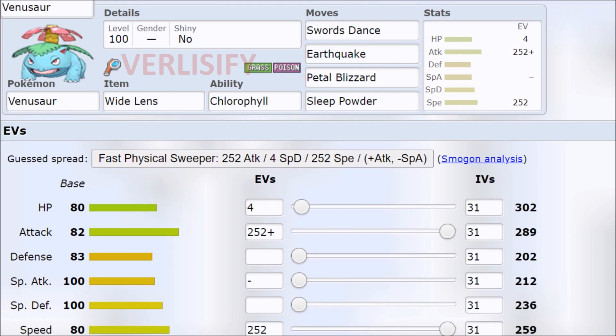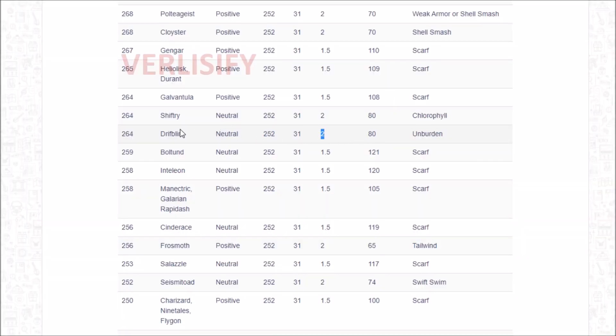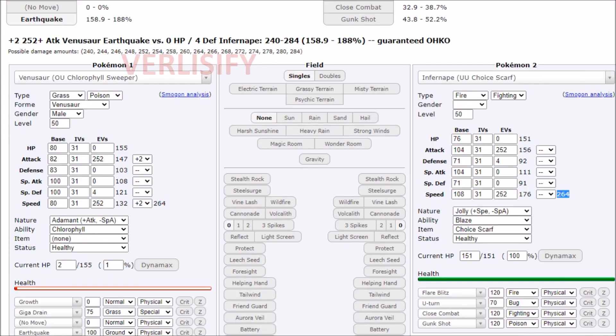Do we want the Adamant nature or the Jolly? What speed ties matter more? At 80 base speed neutral doubled, we hit 264, which actually puts us over the 105 Scarf positive — the 80 neutral doubled beats out Scarf Garchomp. However, we are tying with Infernape. If you win the speed tie, you just win the game.